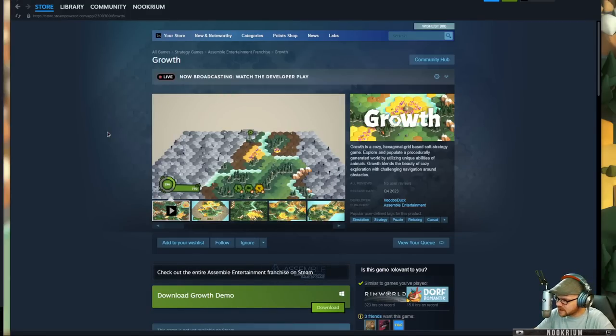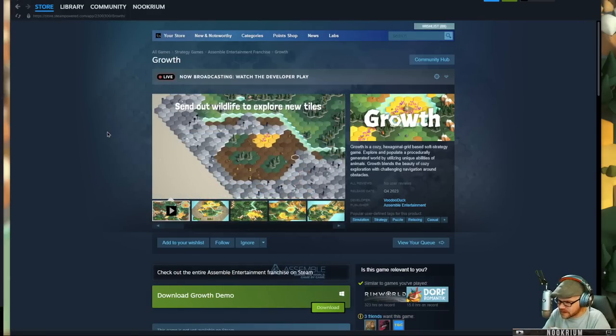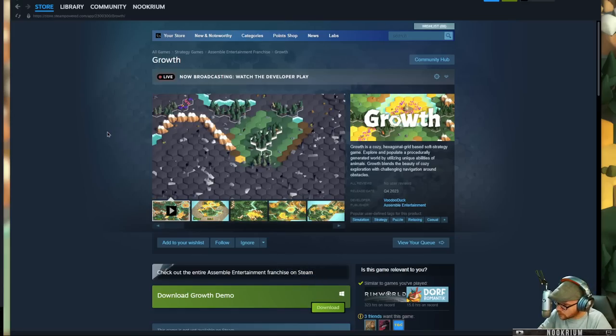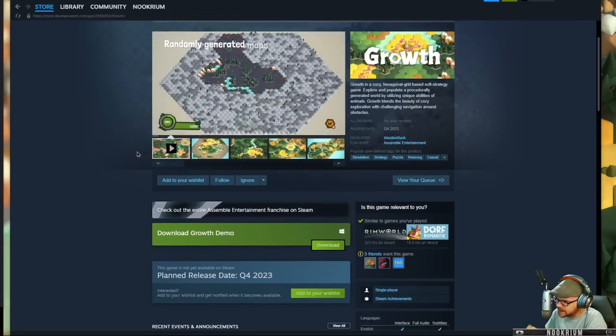We're going to add another one to our list of cozy, hexagonal, grid-based strategy games. This one is called Growth. It's coming out sometime at the end of the year by Voodoo Duck and Assemble Entertainment.